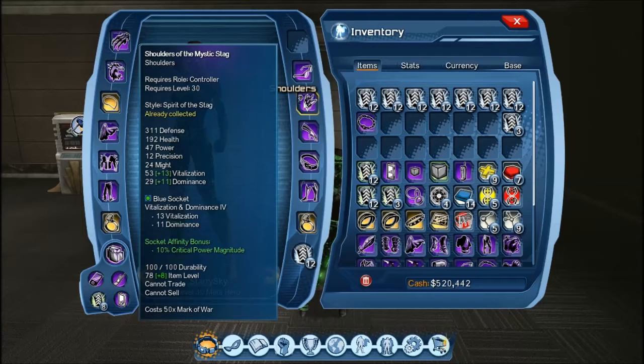Now let's move on to the blue socket. For this mod, since it's blue but we still want to put vitalisation into it, the best one to go for would be vitalisation and dominance. Since dominance is the blue colour, we want dominance instead of health. We go vitalisation and dominance because some of our shields work with extra dominance, and our debuffs and power of time last longer based on how much dominance we have.